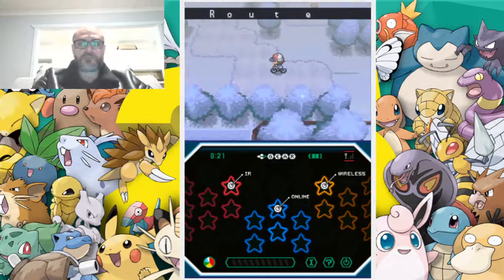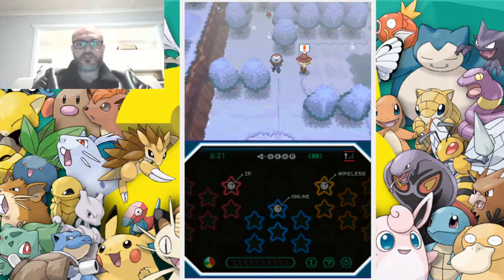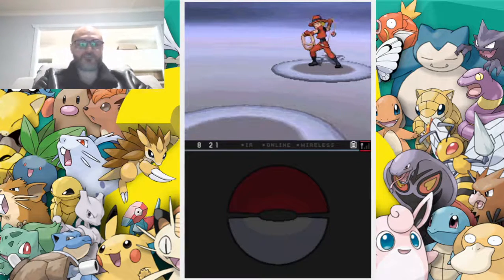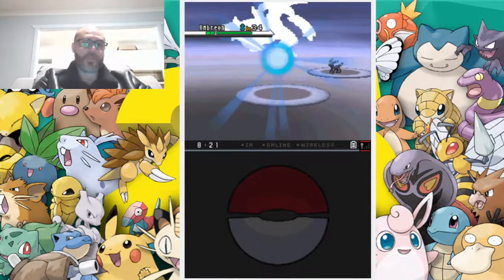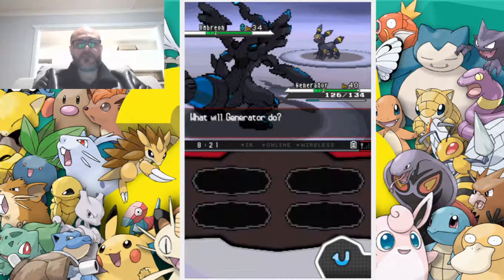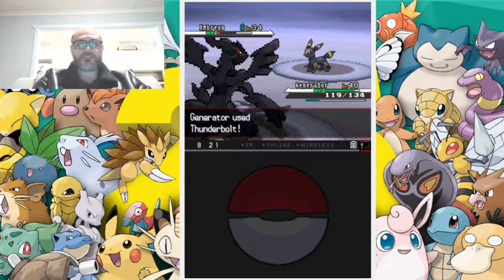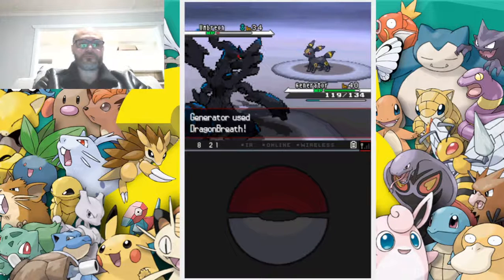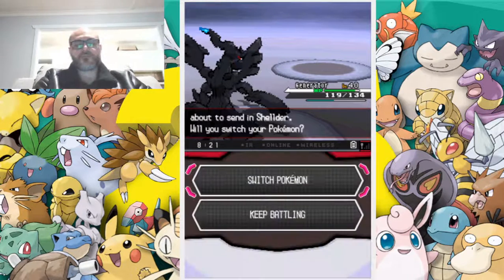My game is super laggy. We're at Route 9, a new route. If we find some grass we can catch something here, but we're gonna take on this Pokemon Ranger. Ranger Louis is sending out an Umbreon, which is a dark type - I think it's specially defensive. If we go for a big Thunder Fang we should do well. It didn't do that much, so let's try a Thunderbolt - about the same. Let's hit a Dragon Breath.